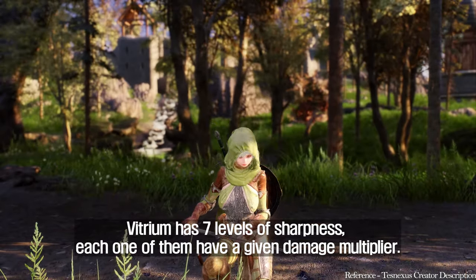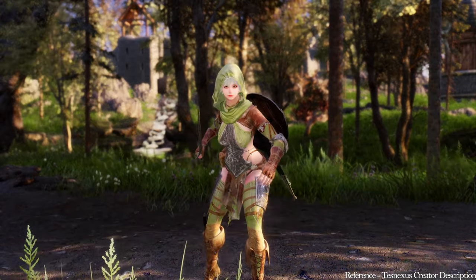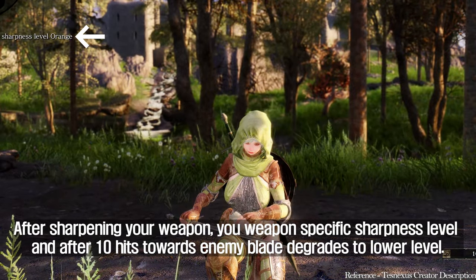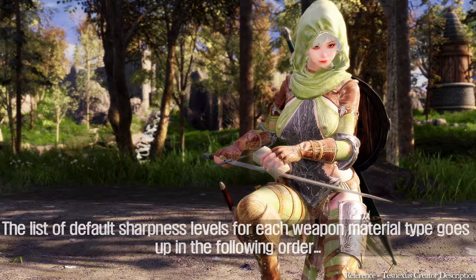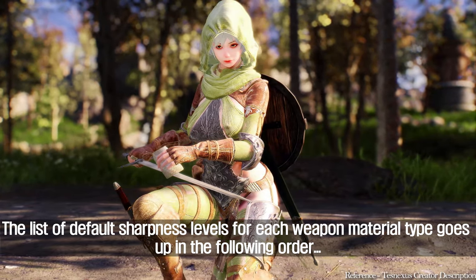Vitrium has seven levels of sharpness, each with a given damage multiplier. After sharpening your weapon, your weapon-specific sharpness level degrades to a lower level after 10 hits toward an enemy. The default sharpness levels for each weapon material type go up in the following order.